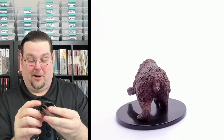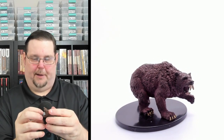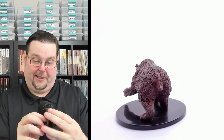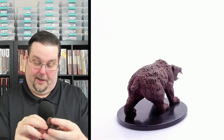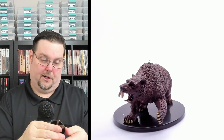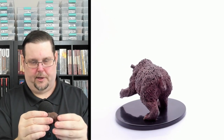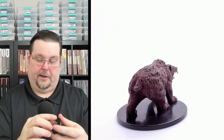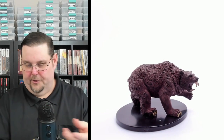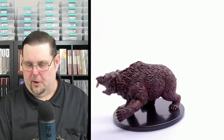Number thirty-eight is the Dire Bear on a large base. It actually looks really good — nice pose with the bear snarling, big huge fangs, and distinctively sharp claws swiping at a target. You could also use this as a regular bear. Beautiful bear, number thirty-eight of 65, the Dire Bear, uncommon.